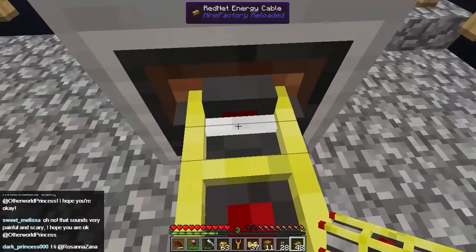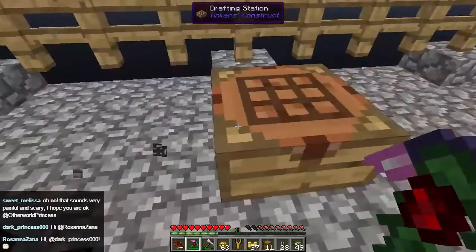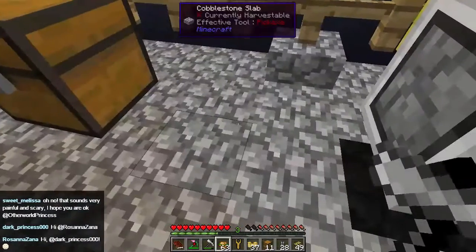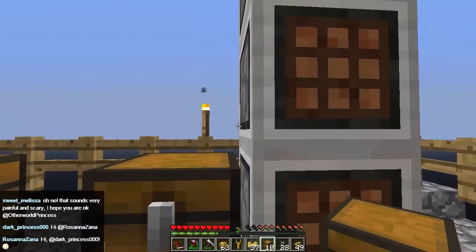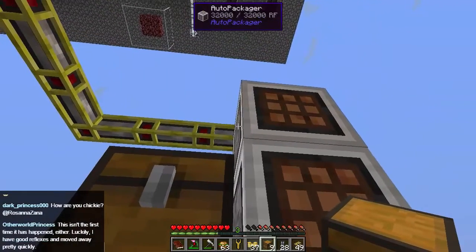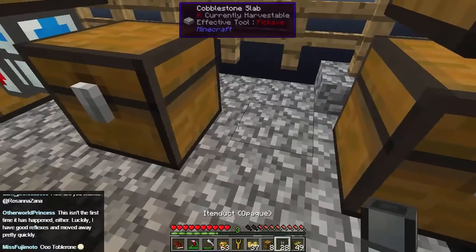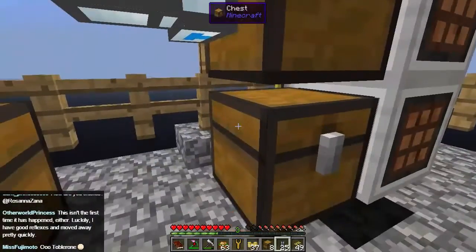Now if we look at these guys — there's no interaction on them, is there? So now what we want to do is we want to put three chests here. One, two, three. And we want to sort this stuff into these three chests, and we should do exactly the way as you were probably expecting at this point — with lots and lots of piping.